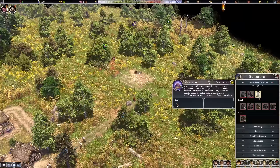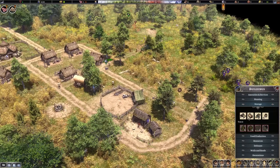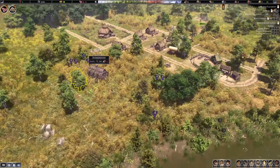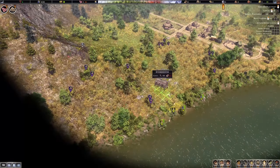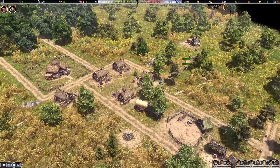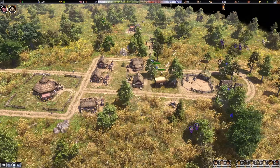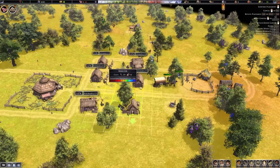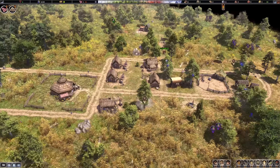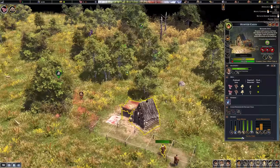We could also provide a graveyard, a root cellar, a storehouse, and a stockyard — we only have the stockyard at the moment. The storehouse is more sophisticated storage. I've got five homes right now and the quest wants six, so let me provide another one somewhere here — desirability is not too bad in this area. The hunter cabin has been finished and there's someone working there now, getting tools for hunting.